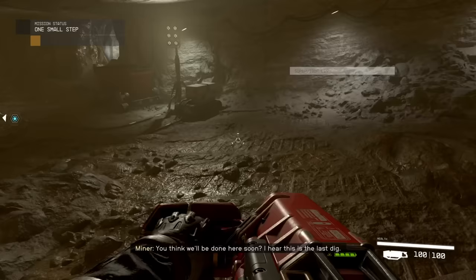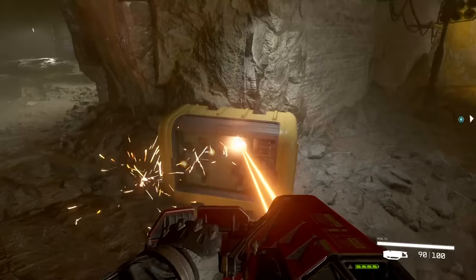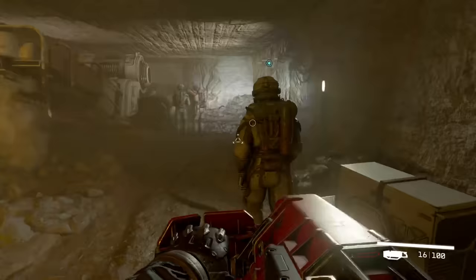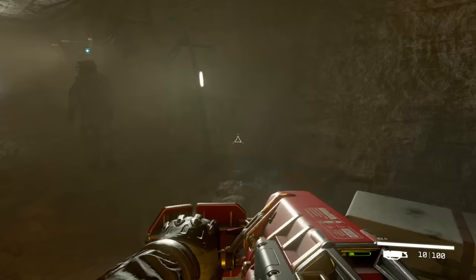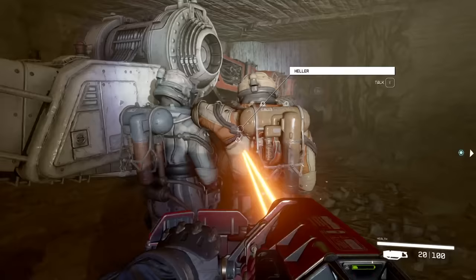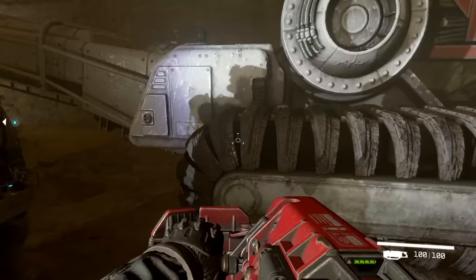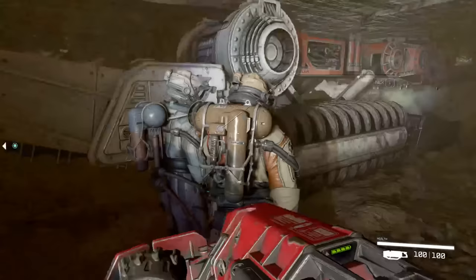One thing that drives me a little bonkers is how little interactivity there is around here. You get some scorch marks, but Lynn doesn't even react to you shooting her. You can't pop the lights or damage the machinery. It's just a few scorch marks. Some of the other characters do whine and get knocked about, but not the ones who are, I guess, key scene characters over here.